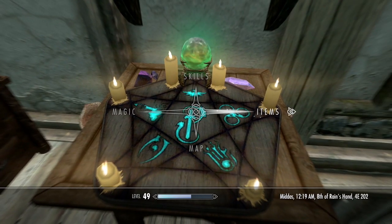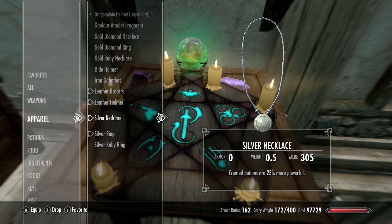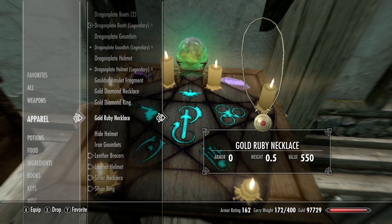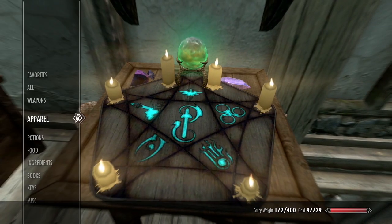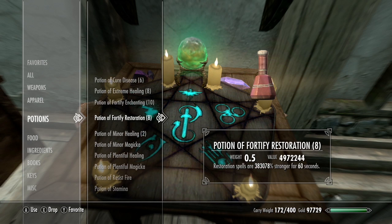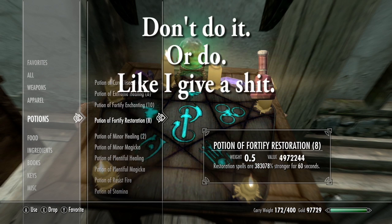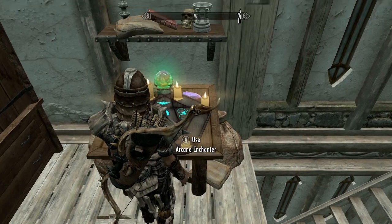Now we'll come up to the enchanting table with our other set of fortify alchemy gear - a ruby ring, iron gauntlet, gold ruby necklace, and hide helmet - and enchant those with fortify alchemy. Right now the fortify enchanting potion is at 957,000. We can drink a fortify restoration potion to boost that fortify enchanting level even higher.